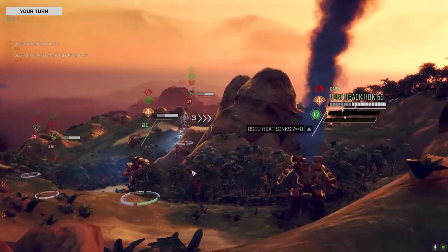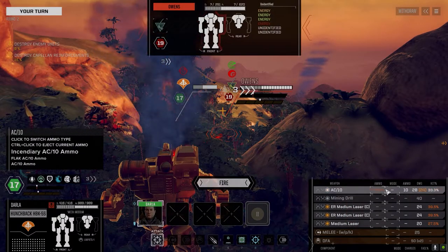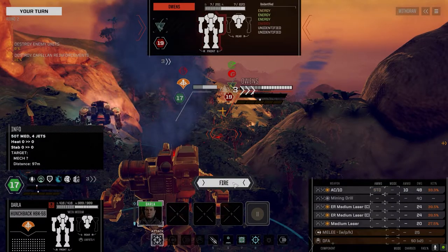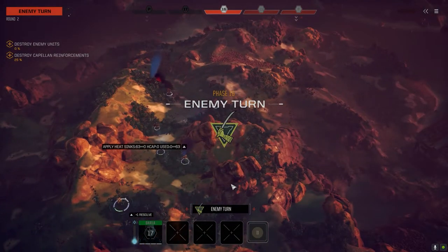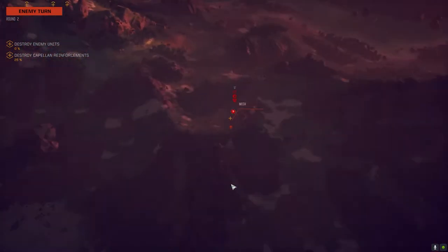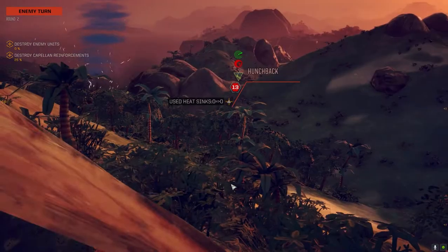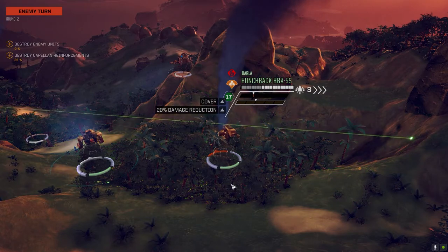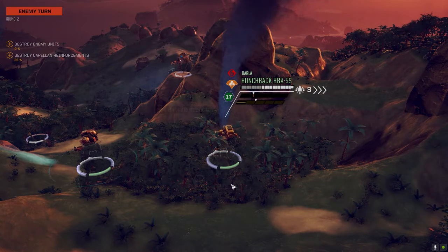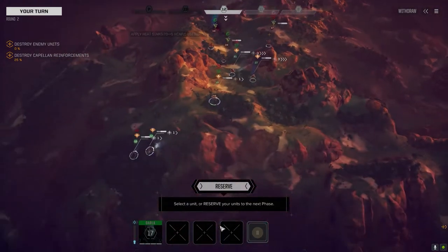Let's see if we can smash this Owens - just hammer this guy. Standard ammo. At least the lasers hit. That mech's moving up - it'll be interesting to see what that is. This looks like it might be a pretty even matchup here. Oh, it's the Disco Back. The Huron Warrior is the one I'm worried about the most. This AC-5 is just hit and miss. We're going to move up here and brace.